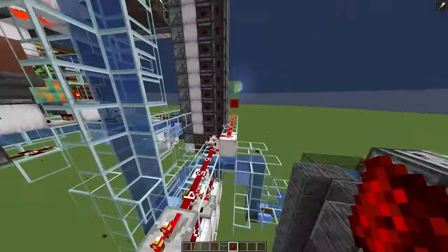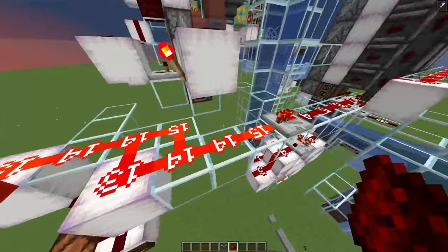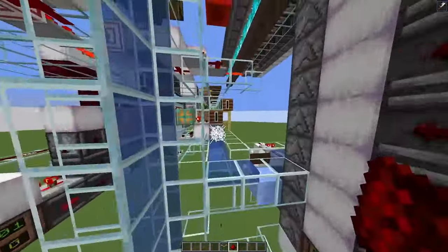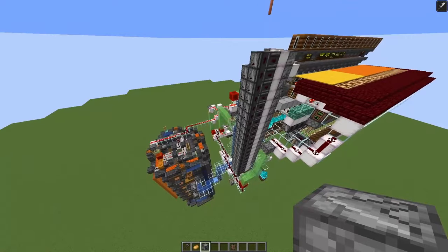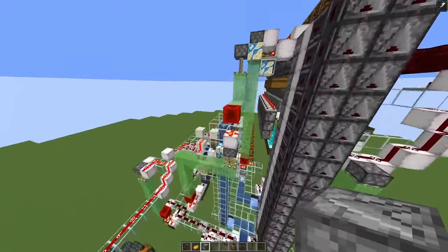or one of the furnaces is smelting, in which case I will have a signal here from this line. I did not connect the villagers to the chunk loading. I could have rigged a redstone signal in the gap here. It would probably be sufficient to use only two inputs from the bone meal farm, because if our silo was low,